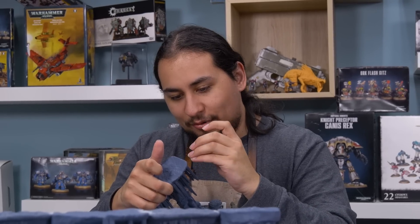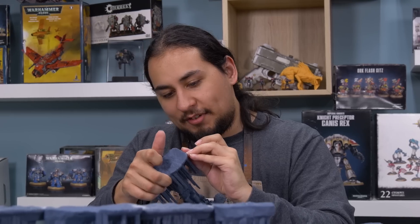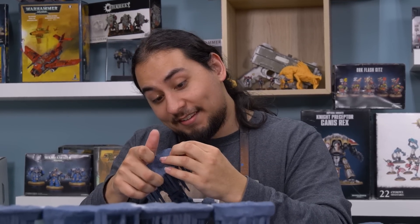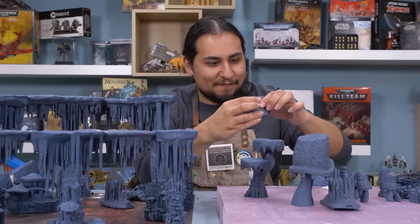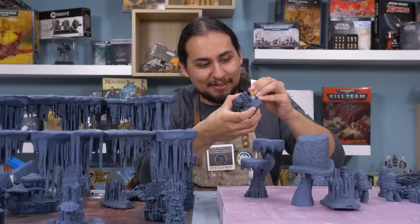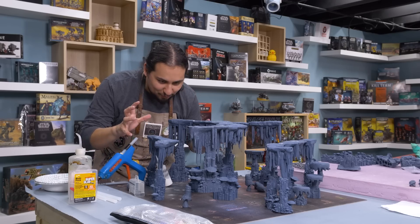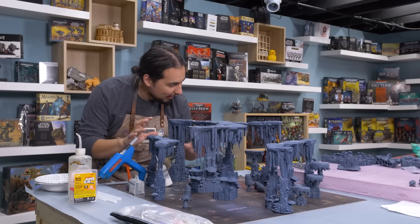And don't worry if you don't have a resin printer — our sculptor Radium Minis has printed a couple of these pieces with FDM and they also look great. Now these wonderful little mushrooms are not just fungus, but they're actually vantage points for the game of Kill Team. It's such a spooky, wonderful cavern.